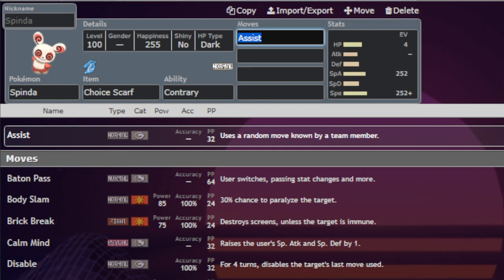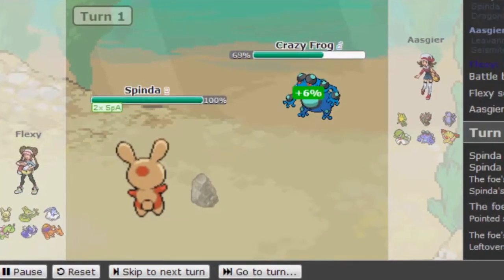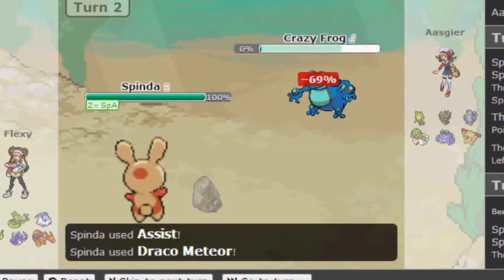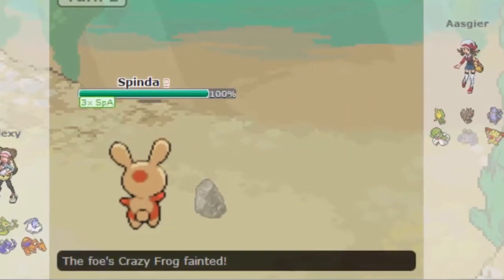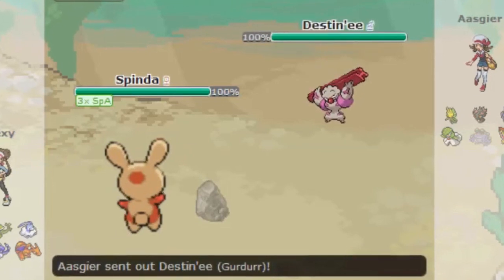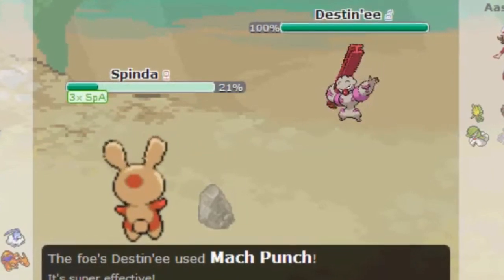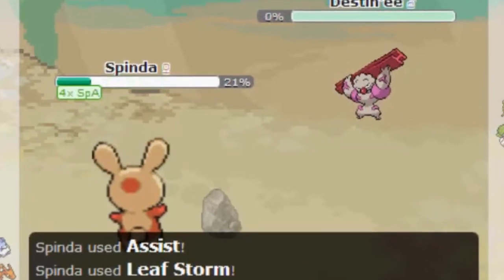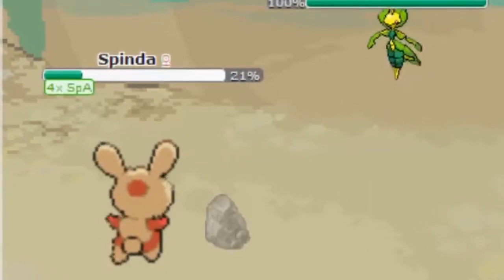This worked in both singles and doubles, and it was a super unique way to use Spinda that I don't think I've ever seen work with any other Pokemon in the history of the game. I'm going to show you guys a video of me using this team back in probably 2010, 2011. This team just cooks if they can't outspeed the Spinda. You're going to one-shot every one of your opponent's Pokemon, and every single time you land an attack, you get a plus two boost to your special attack, which just compounds and makes you stronger and stronger over time. You just click the Assist win button, and it's easy peasy lemon squeezy from there.